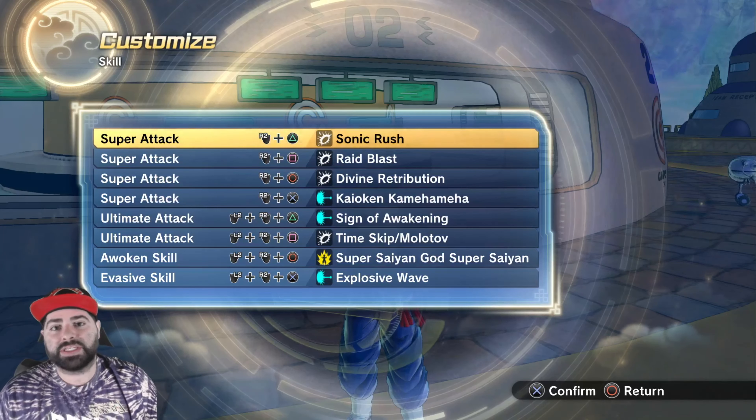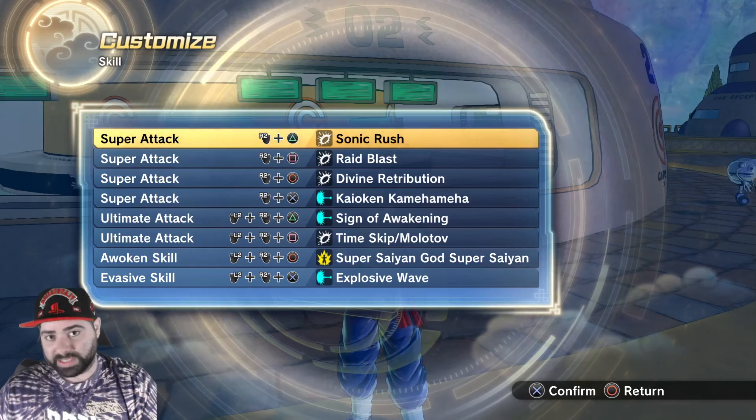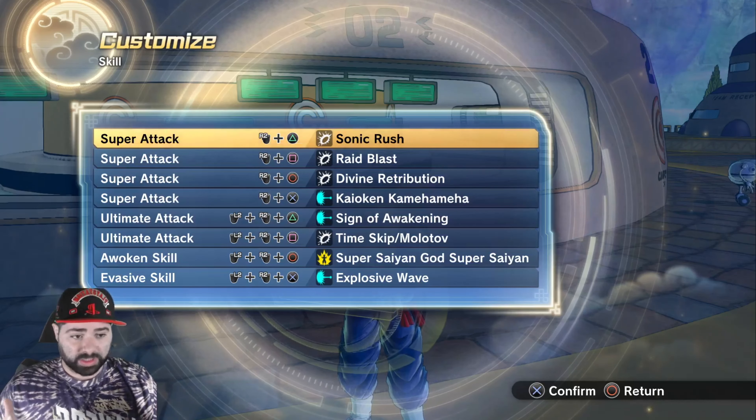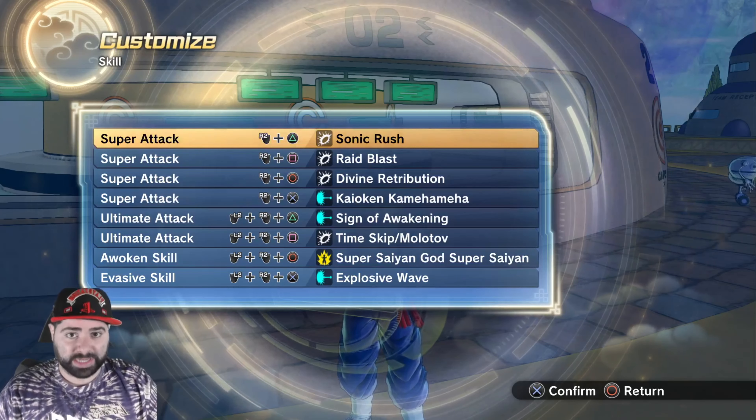Sonic Rush did receive a buff in the recent patch where now you can use this move off of knockaways, knockdowns, and it's very easy to connect with. Honestly that was one of the things that held this move back in the past, because for strike-based skills this skill does some damn good damage when you compare it to others.